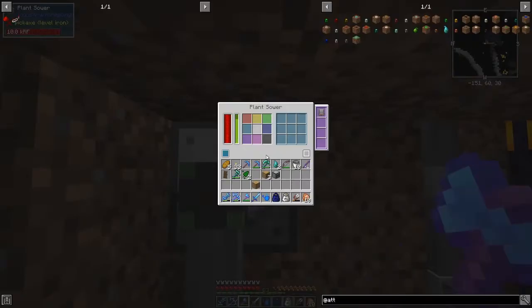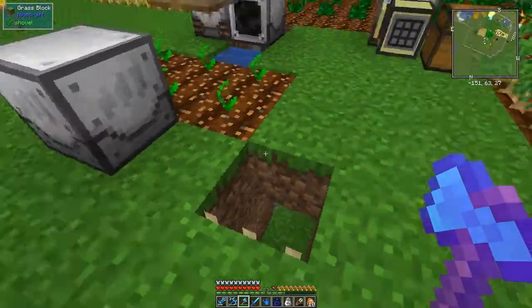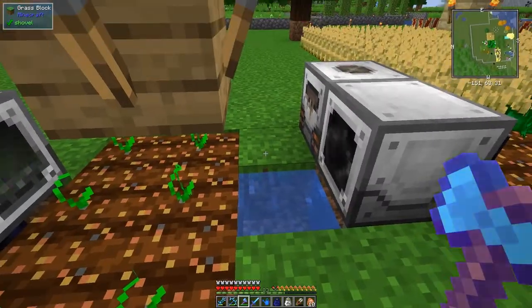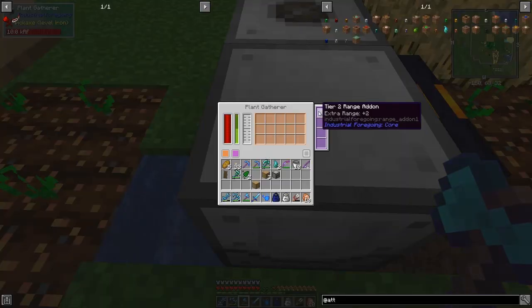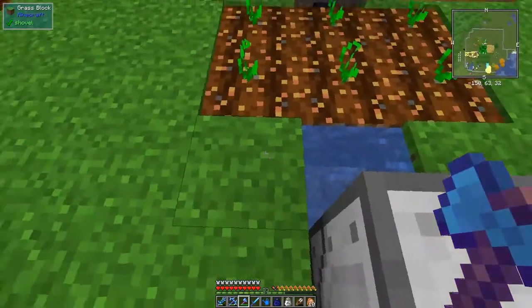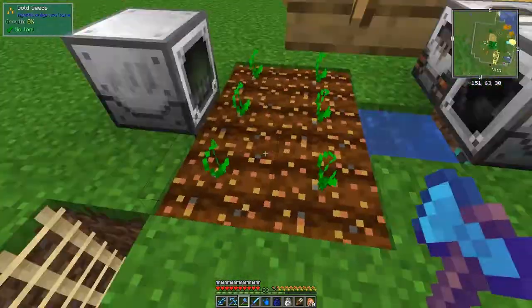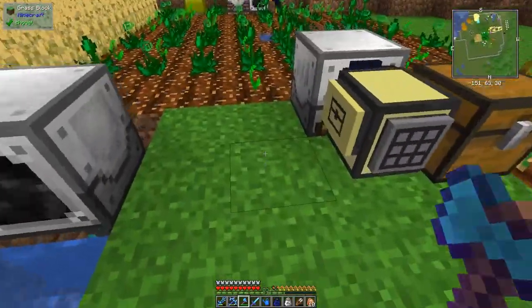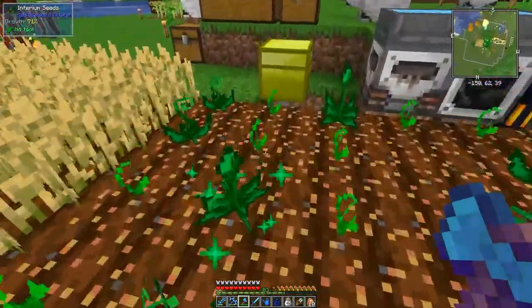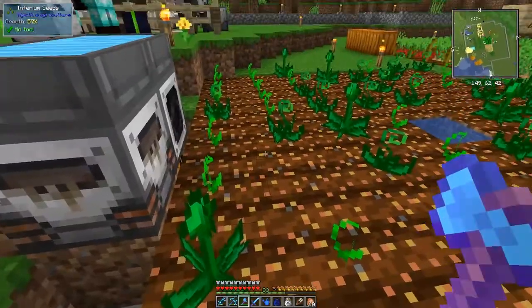The seeds are getting exported into here and planted wherever there's free space. I didn't do these two front ones because the plant gatherer with the tier one range add-on just didn't pick them up, so I've added a tier two now and that seems to be working just fine. We should have available now in this chest some more essence - yes, we've got our three essences that we need.